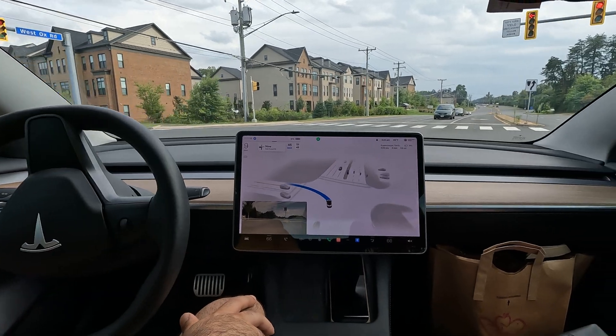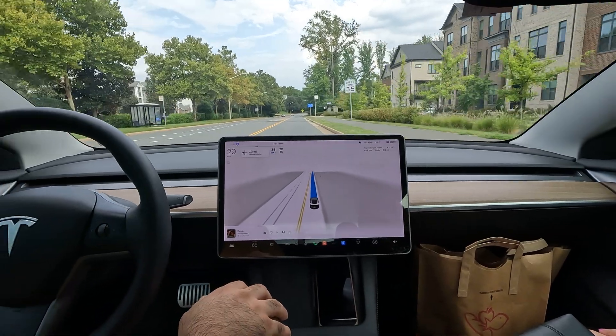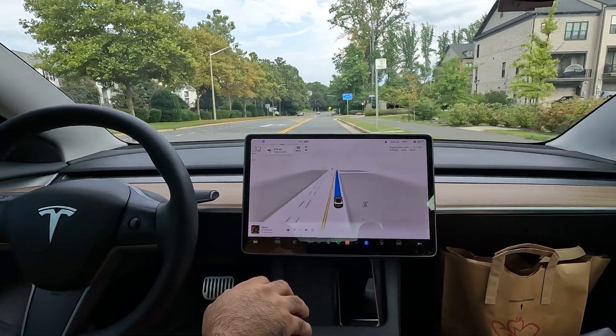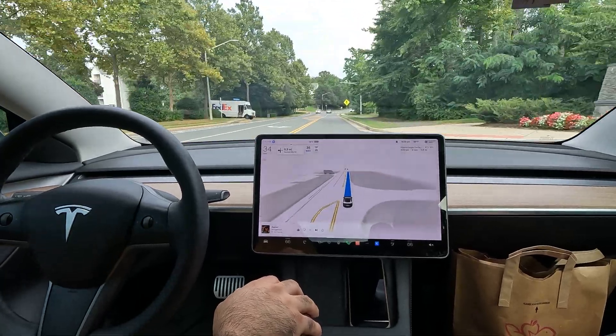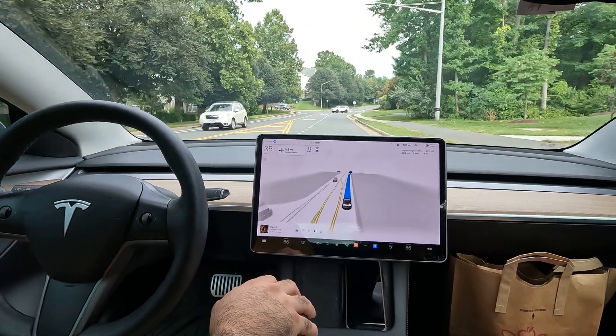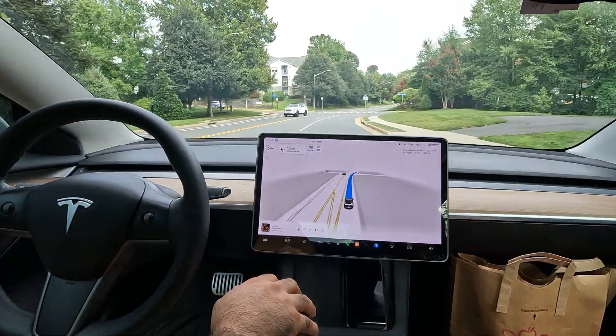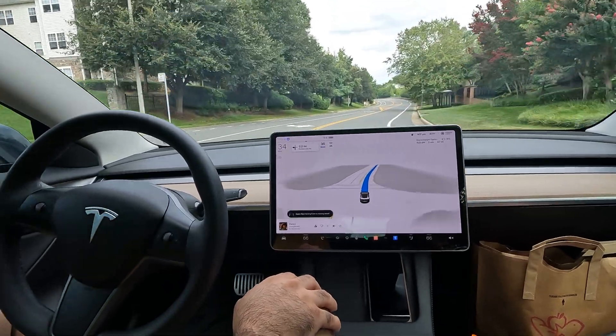It messed up — went at the last second and kind of ran the red light there. I don't like the way it creeps up into the middle of the intersection when making a left. I'd rather it just wait at the line. I think because of the yellow flashing light it knows to do that, but I'm not sure.